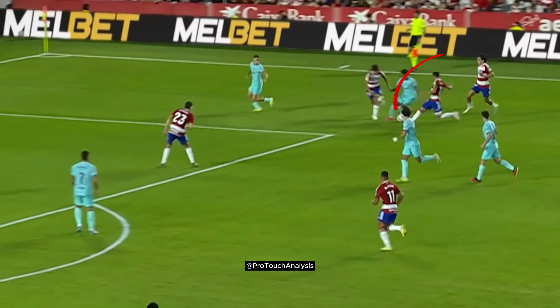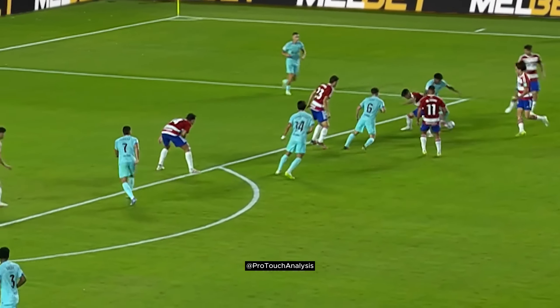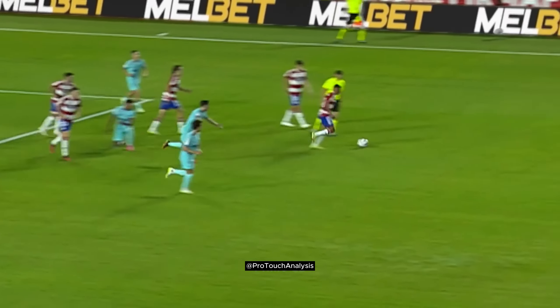As Lamine notices the opponent flying in one direction, he takes his touch against the opponent's momentum in the opposite direction. Eventually he is closed down by too many players and isn't able to keep the ball.